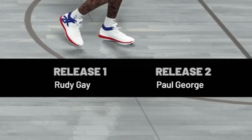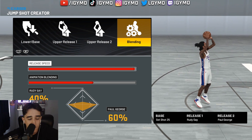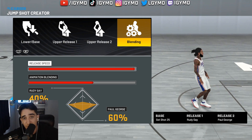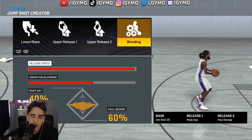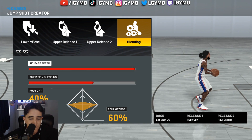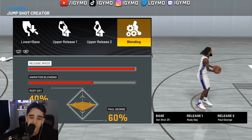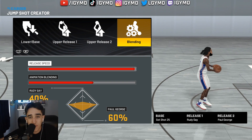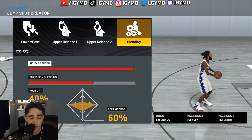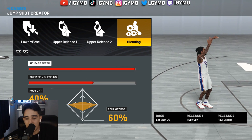This is the perfect jump shot for sneaky blinders shots because it's the easiest to time. Release one is Rudy Gay, release two is Paul George — Rudy Gay at 40, Paul George at 60. Release speed at 100. If you have a fast three-point rating you can get off quick shots using blinders and mismatch expert, getting lower contests which helps you green the tougher shots.